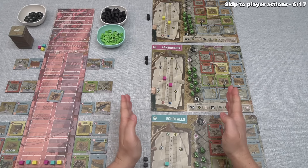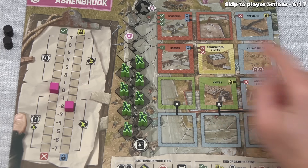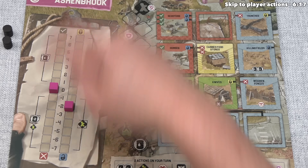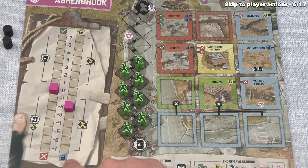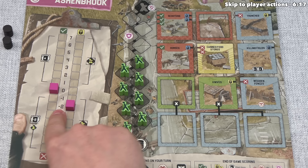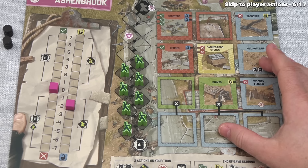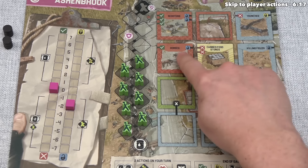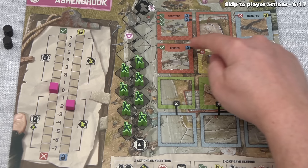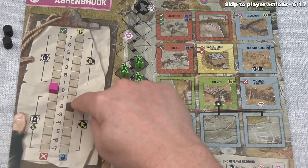This means every player immediately performs a defense action, and how we perform that depends on our fortifications. Looking at the defense track, it shows the yellow lock above for beneficial defense, and a blue unlock icon below for negative defense. Our indicator starts at the dark background position, which says minus 2. We can see why it's minus 2 by counting the negative and positive defense icons in our tile area — there are 4 negative icons and 2 positive defense icons, putting us at minus 2.